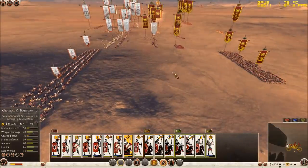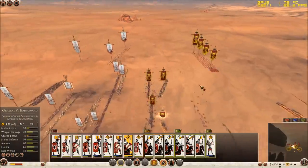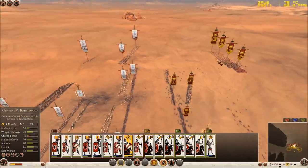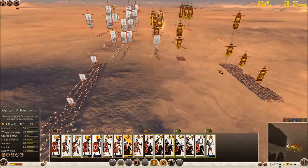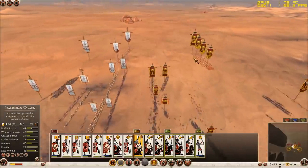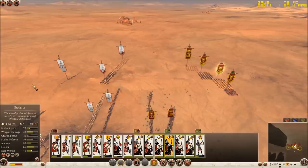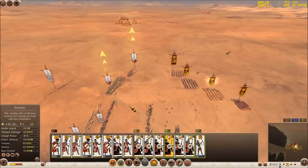My friend and I are going to battle with cavalry. On one flank he has 3 units and I have 3 units, but on the other flank he has 2 units while I have 3 units, which means I have an advantage on that flank. We are going to fight cavalry versus cavalry, and on the flank where I have the advantage of 1 extra cavalry, I am going to run my cavalry past the engagement.